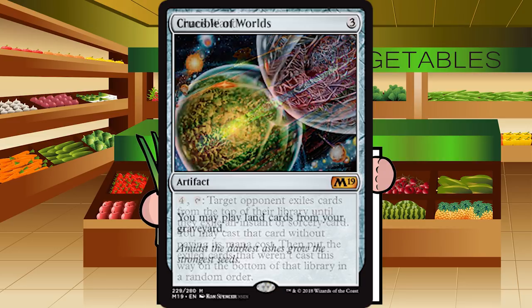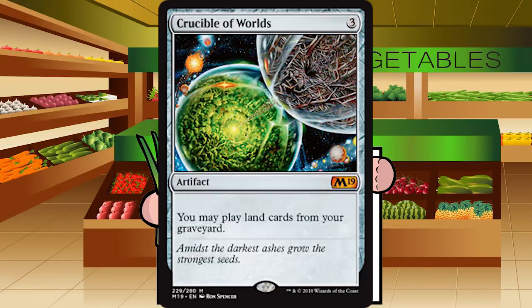Up next is Crucible of Worlds — three generic mana for an artifact at mythic. You may play land cards from your graveyard. Absolutely unplayable in limited — it has no home. Do not ever play this card. F.